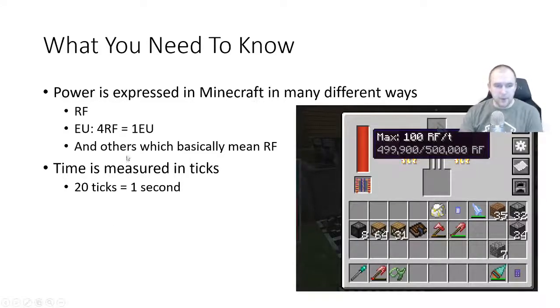Time is also measured in ticks — 20 ticks equals one second. Anytime you see something like this, where I'm hovering over the energy usage of this powered furnace that's smelting some iron, it takes 100 RF per tick — 100 energy units per one-twentieth of a second. If we calculate that out, it's actually taking 2,000 energy units per second, which is quite a large number. So let's just stick with 100 RF per tick.